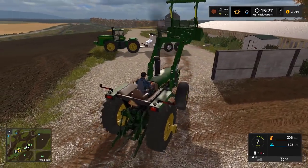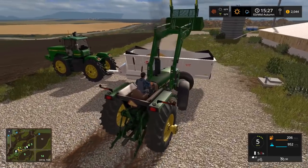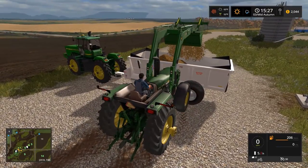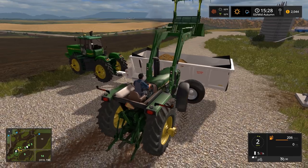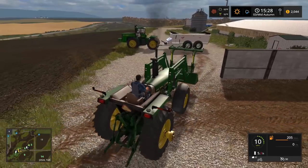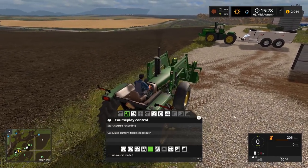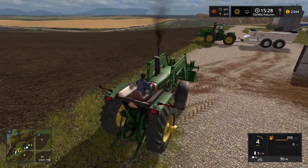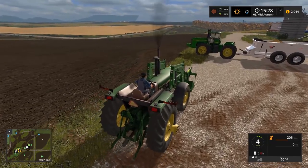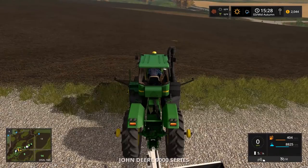We do have to get some slurry. You know what, I could sell this manure spreader now that we're technically done with it, because sheep have manure but it just goes in the pasture. I could keep it in case we get cows or something. I always hit the CoursePlay controls - I should say auto steer is what we call it. Okay, I'm gonna hop in the 9400.